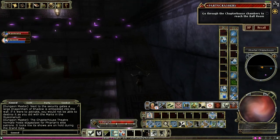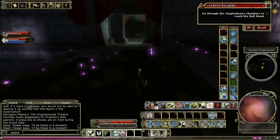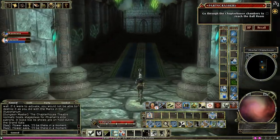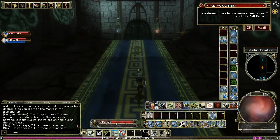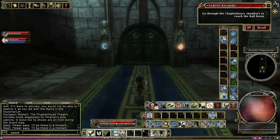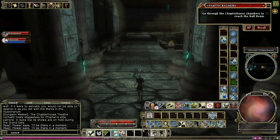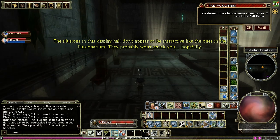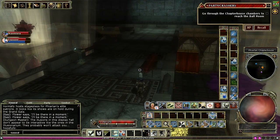Once you're up in the gallery, you can run round up here. Past another set of shrines, which can be useful on hard mode. The illusions in this display hall don't appear to be interactive like the ones in the Illusionarium — they probably won't attack you. Hopefully. Over this hall where all the guards spawn, as you'll notice right now absolutely nothing is happening.